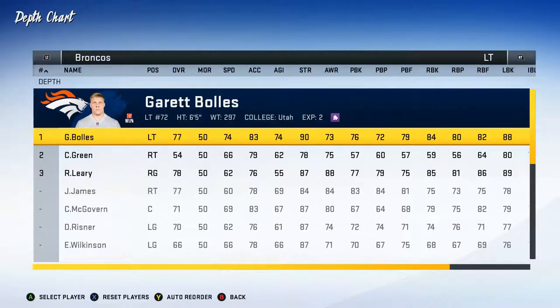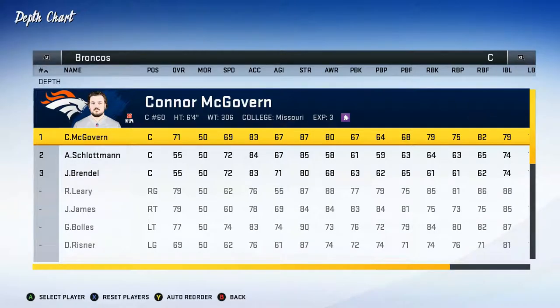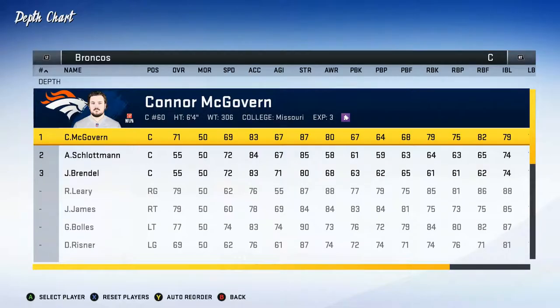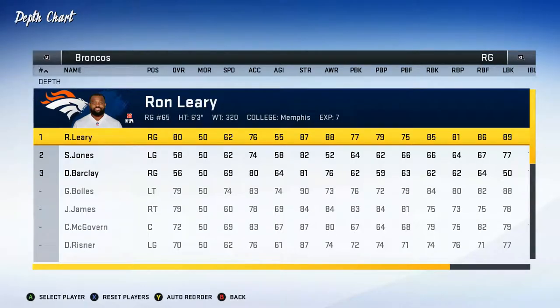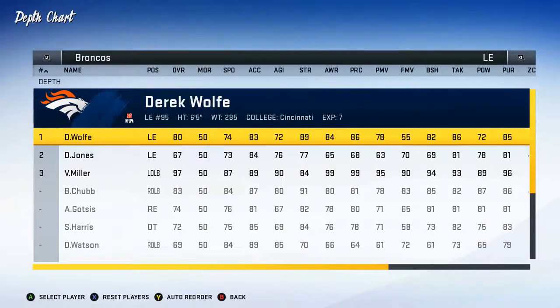They're all 74 overall but I expect Noah Fant to be a lot better. On the offensive line, we've got Garrett Bowles, Nolan Reinsger — another pick we picked up this year — Connor McGovern at 71 overall. Not the best, but I'm expecting Nolan Reinsger to do a lot better this year as well and get some upgrades. Ron Leary and also Jawan James. Unfortunately, we did lose Matt Paradis in the offseason, but that's to be expected.